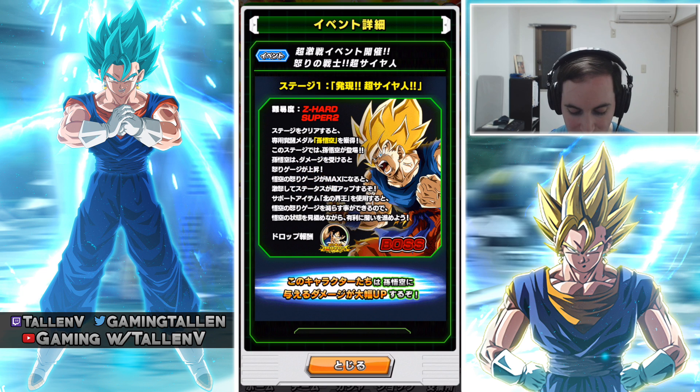It says right here: the more you hit him, his gauge will go to max. Now, the only way to make that gauge go down and make him essentially revert is to use a new King Kai item.